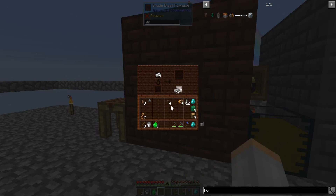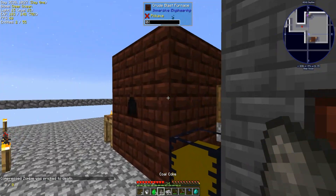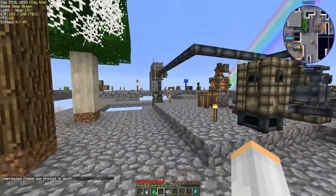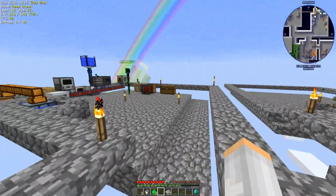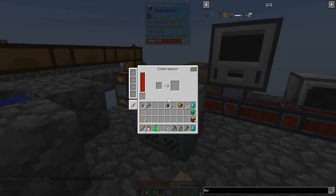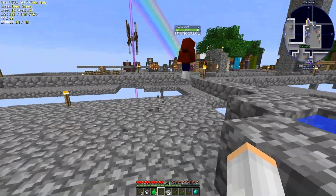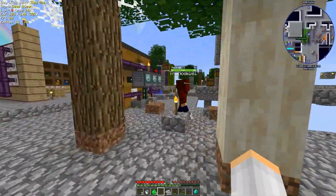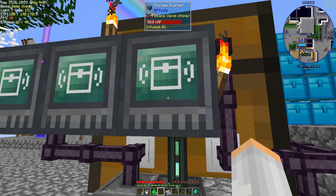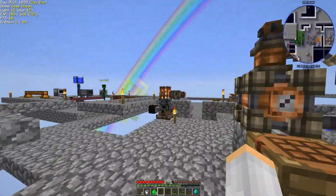I need insulated cable — working on that right now. I need insulated copper cable, which means I need plastic or rubber. Did you make plastic or rubber? I made plastic. There's 20 in there already — I didn't realize you'd already made some. Nice, nice, nice!